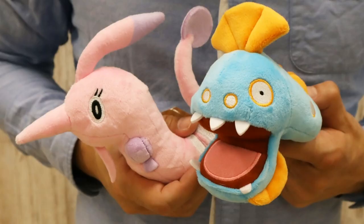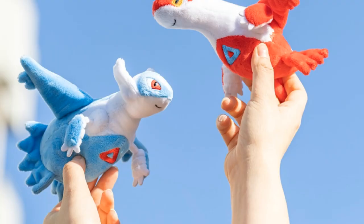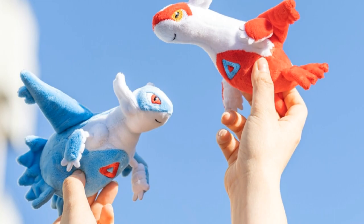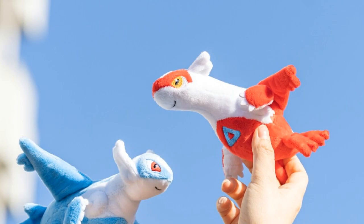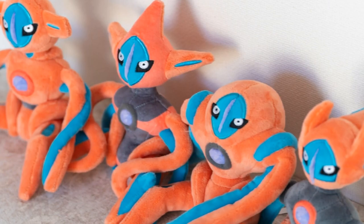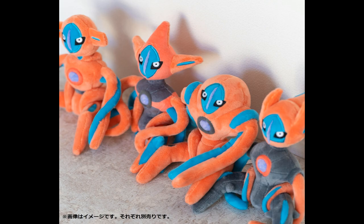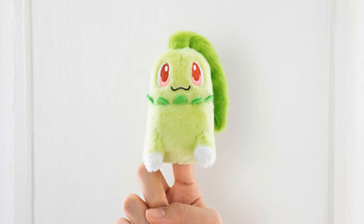I don't know if it's the angle, but doesn't it look like Huntail is one of the old men from the Muppets? Like, I could easily just see him moving his mouth like that. Not gonna lie, Latios and Latias make me laugh — to get an environment for their picture, they just held them up and went, 'Sky.' Oh, I've seen this one before. Deoxys! Oh my god. I love them. They remind me of the meme where they're sitting there — like the four guys sitting there watching something. Oh man, please use this for stuff, please.